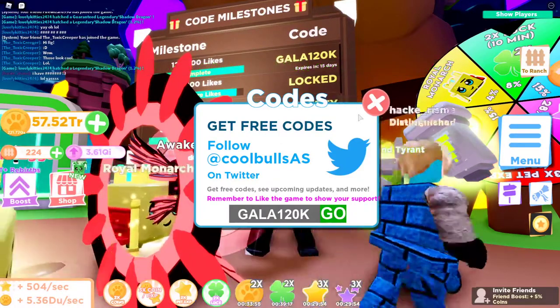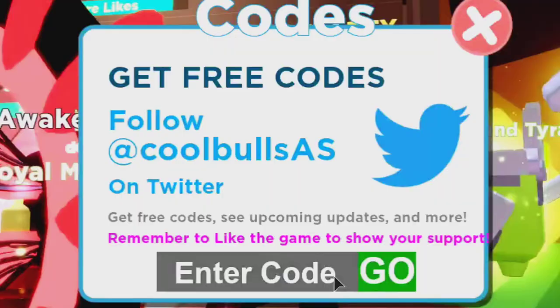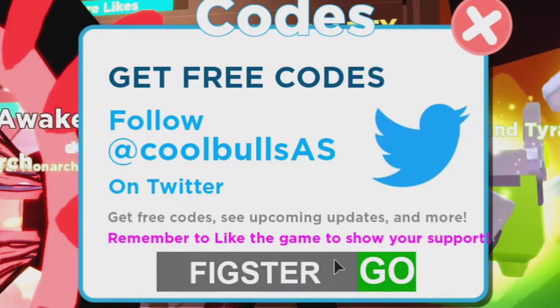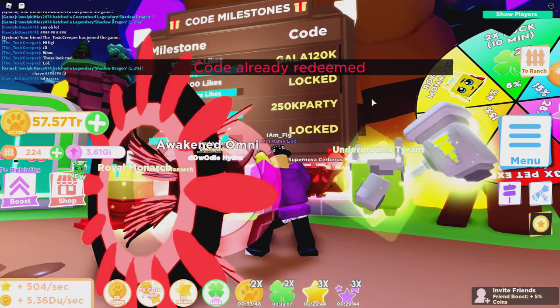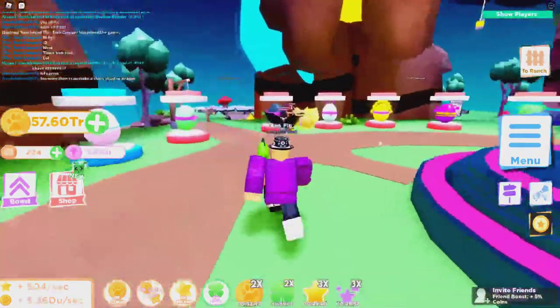The next code unlocks at 135,000 likes, so guys make sure you like the game. Also make sure you use my code — it is 'figster' (F-I-G-S-T-E-R) — and you'll get yourself a coin boost as well. There you go, some codes for you guys to use!